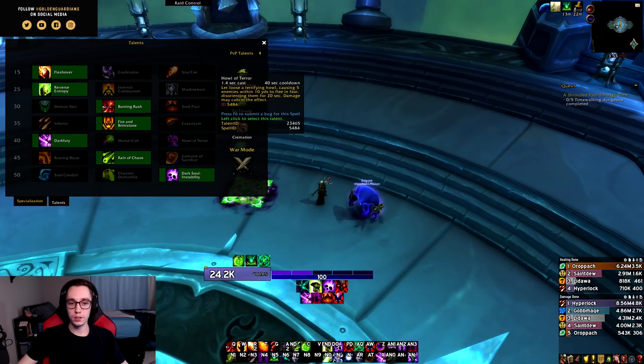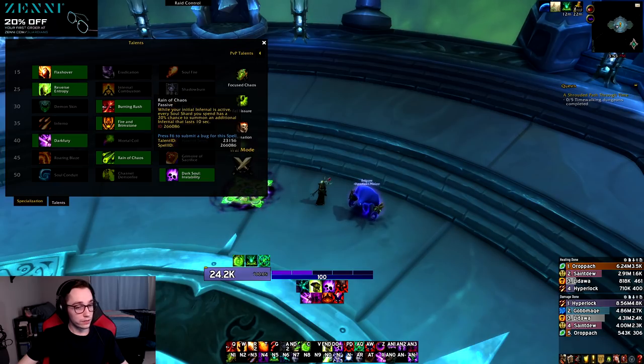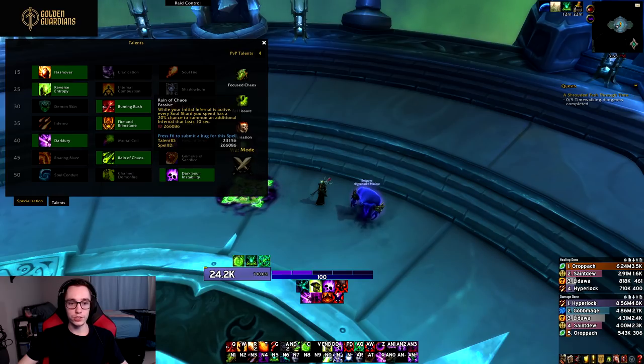In the next tier, Howl of Terror replaces our Demonic Circle — it's just a 40-second AOE fear capped at five targets. In the level 45 row we get a new talent replacing Grimoire of Supremacy called Reign of Chaos. Reign of Chaos is a passive: while your initial Infernal is active, every Soul Shard you spend has a 20% chance to summon an additional Infernal that lasts 10 seconds.